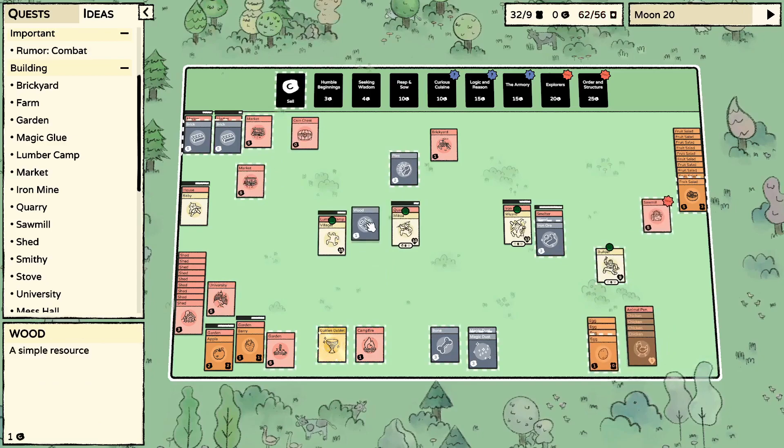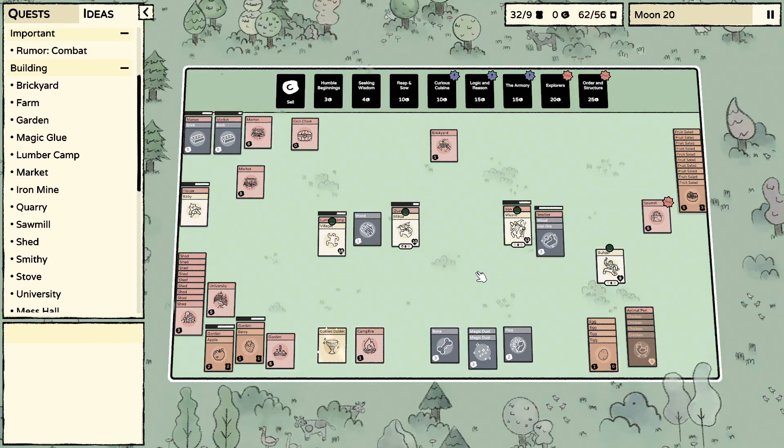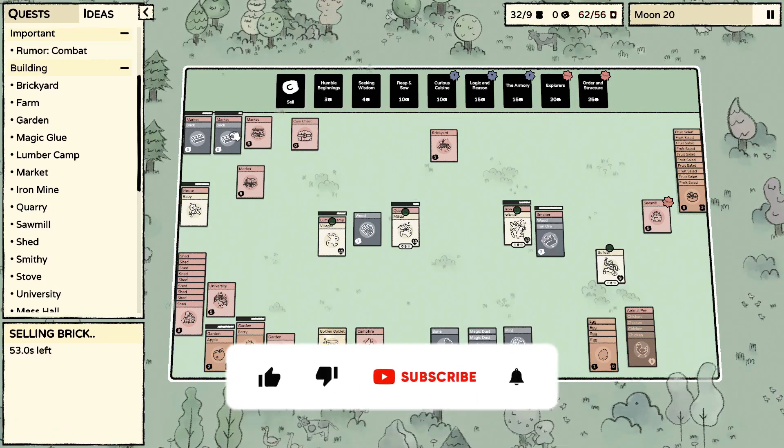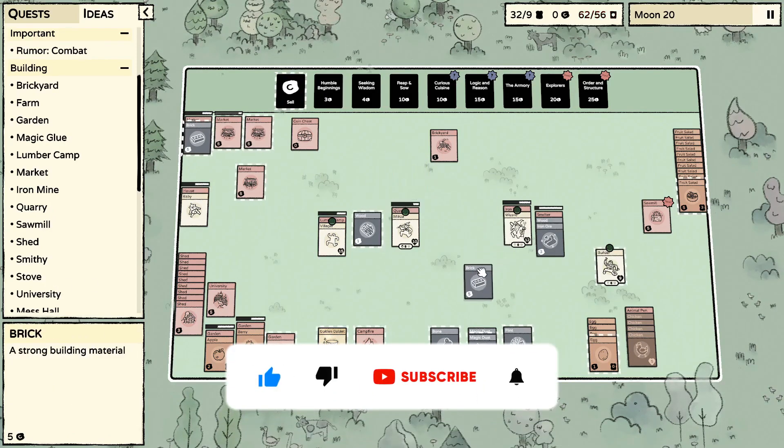We're going to be rich before you know it. Another flint — I'm actually going to keep that because for the stove don't we need one? Yeah, brick, iron bar, and a flint. I'm going to do that next actually.